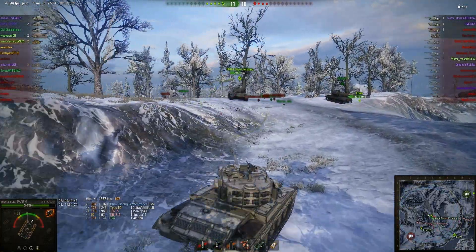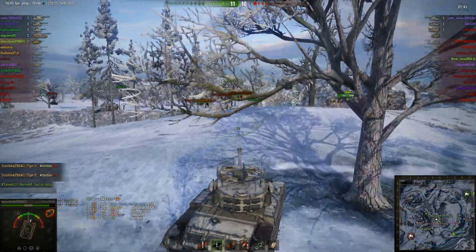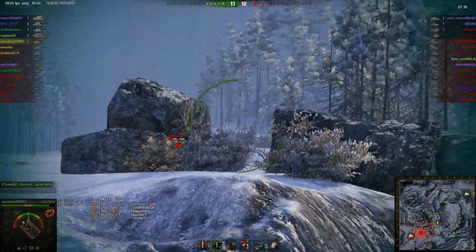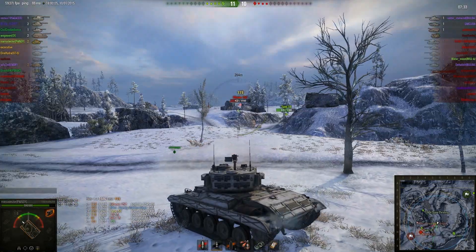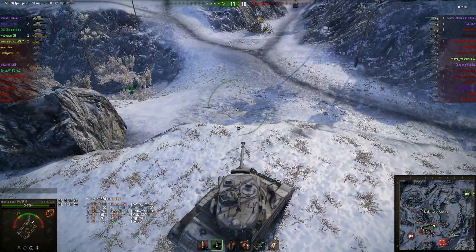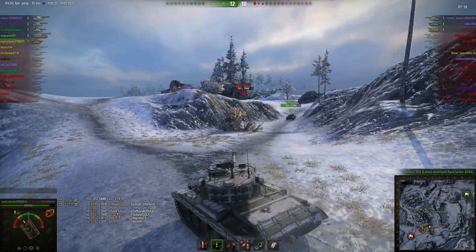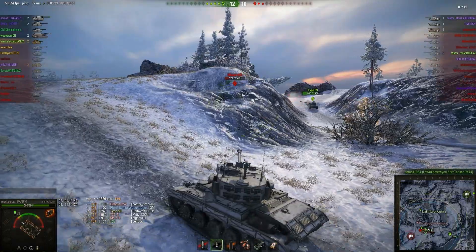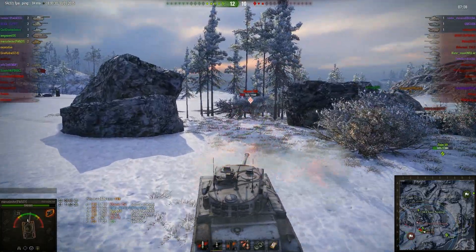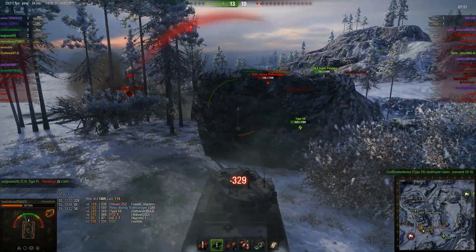Things could still go either way at this point, but it's looking pretty easy for Marius' team. The IS-6 is isolated — or was isolated, he's now come back — but he's low on health, Marius is behind him and the Type 59 is right on his flank, so it's a bad position. It was a good thing that the Type 59 moved in when he did and was able to cut the IS-6 off, preventing it from strongpointing that corner. The IS-6 decides Marius is a more threatening target than the Type 59 — pays for it badly.